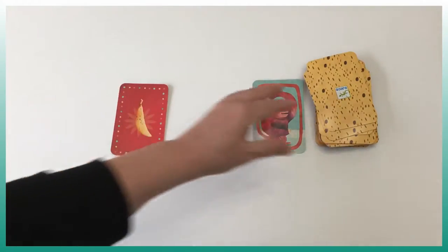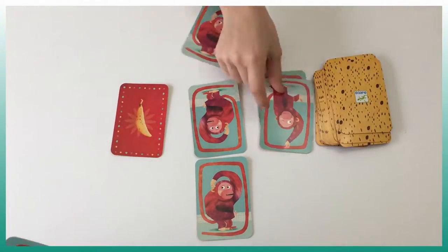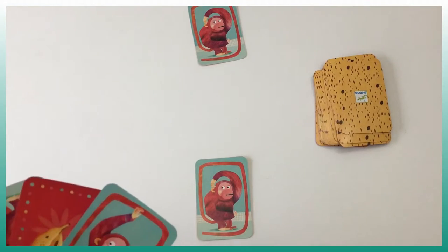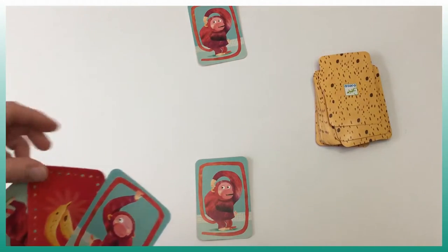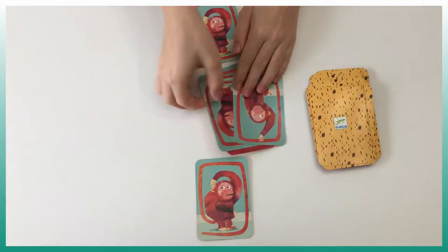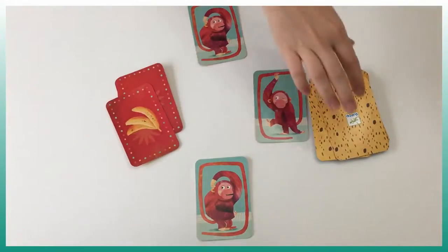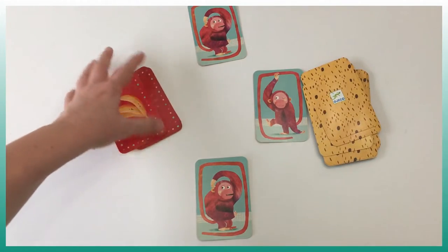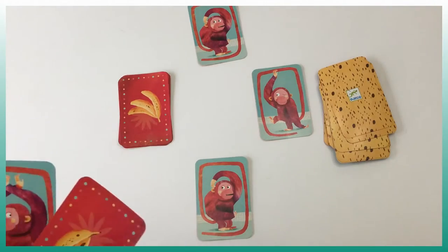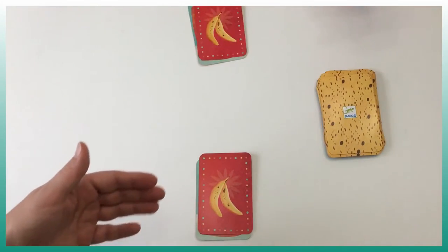Note that this can be done vertically or horizontally. She has different monkeys, picks up the cards and the bananas at the same time, and draws two new cards so she always has three cards in hand. She decided to put her three banana cards to the side — she doesn't necessarily have to place them in the middle. Again, she picks the horizontal line with three monkeys in different positions.